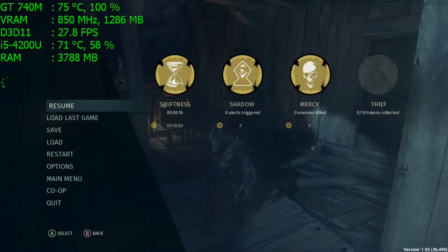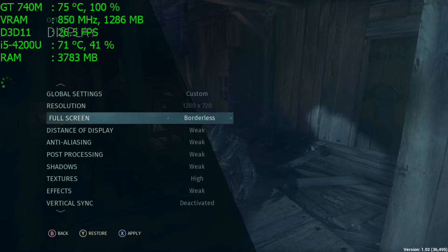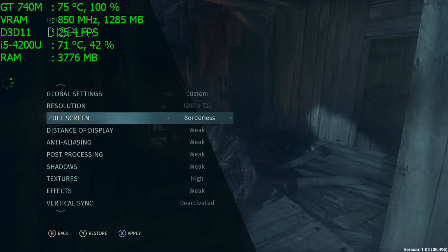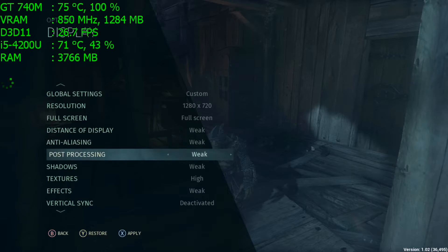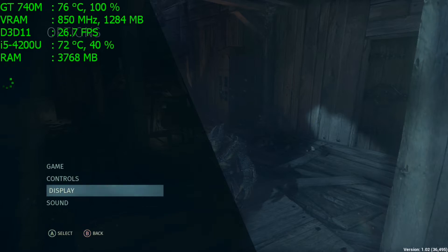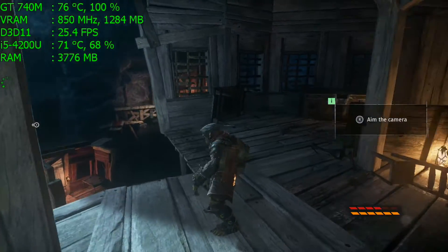Styx is essentially a stealth game where you play as a goblin — it reminds me of Thief but in a not so realistic way. As you can see I'm playing at 720p, and I tried to use Borderless in order to make some sort of resolution scaling, to use lower resolutions than 720p, but unsuccessfully — if you use Borderless it's just going to force you to use the native resolution of your screen. So the lowest resolution I've gone to was 720p, because 800x600 was a little bit bad and I tried to avoid it.